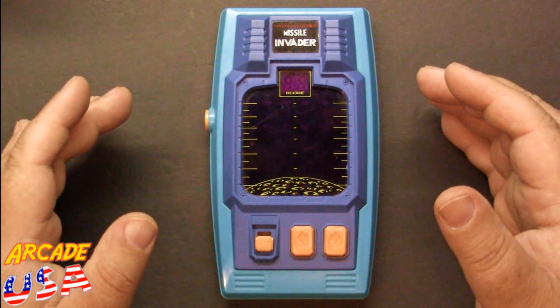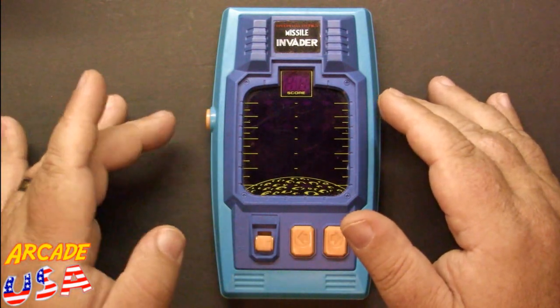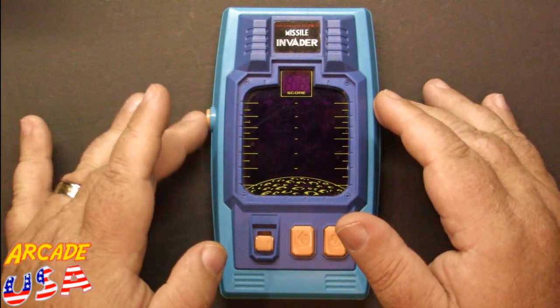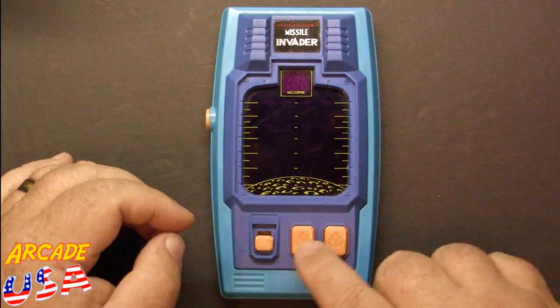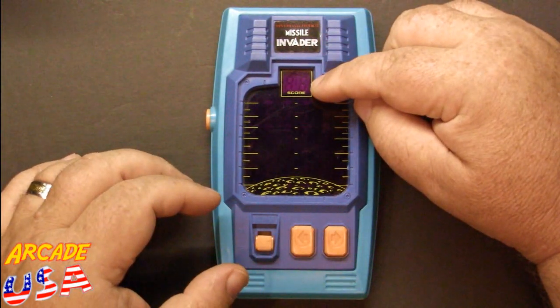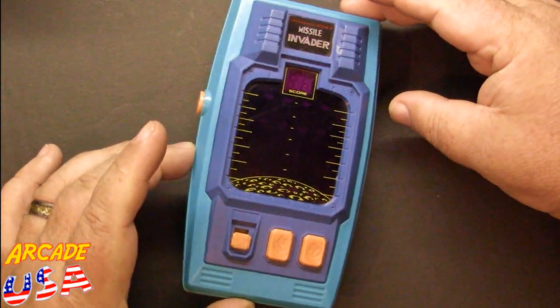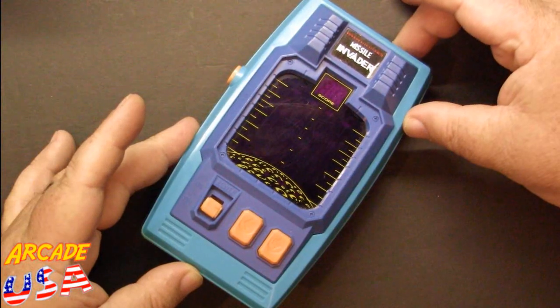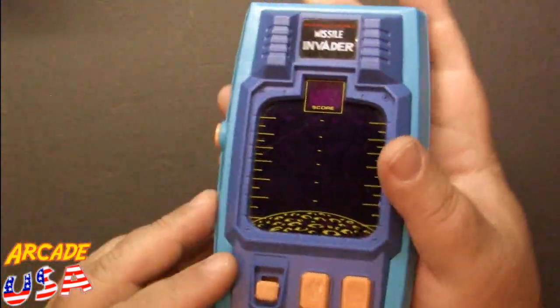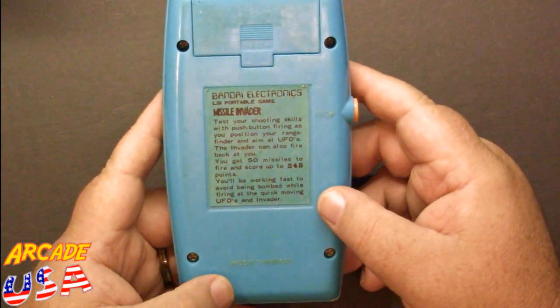I like the design of the case. You've got a fire button here on the side, like those Mattel submarine game and tank game — that's kind of neat. Left and right, on/off. Got your score display up here. A really nice looking case — I really like this case. Bandai did a pretty good job on the design. Of course on the back we have our 9-volt battery compartment and we have a little instruction manual here.